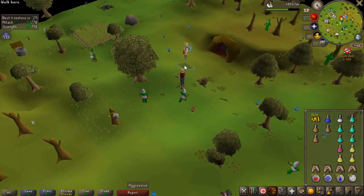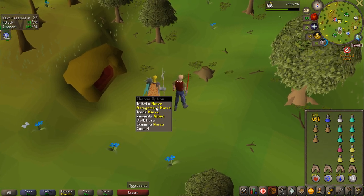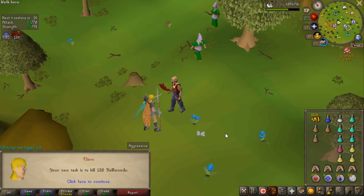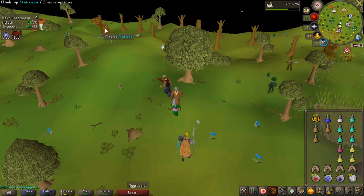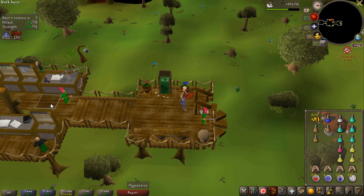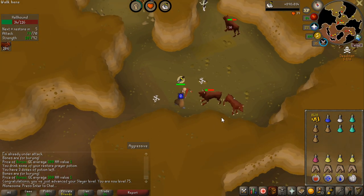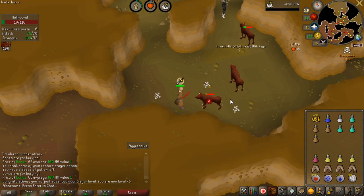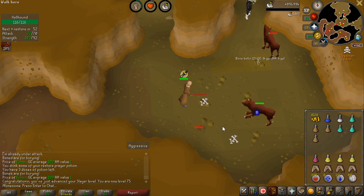I feel like I'm just not getting the tasks I need in terms of money. I did get the Aberrant Specters and Bloodvelds but I haven't really been getting much money from drops - that's why I'm kind of struggling with money. But Hellhounds - these actually have a pretty decent chance of dropping a tier 5 emblem, which is pretty much what I've been hunting this entire time. With the two Black Demon tasks I didn't get any, but on this one I do have another chance. Finally 75 Slayer! That means I can get gargoyles as a task, and one gargoyle task is like 300k at least in Alchs probably. After that I can probably train a lot of Magic and get into barrows.